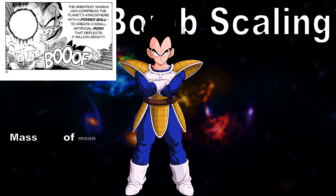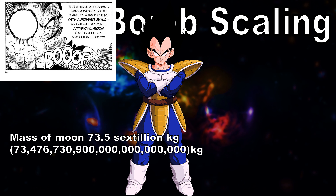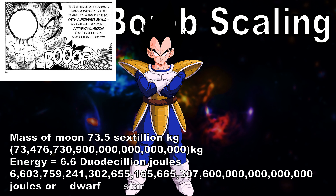When converted into energy, we get 6.6 duodecillion joules, which is already on its own dwarf star level, just for Saiyan Saga Vegeta. Now, if we compare the size of the power ball to Vegeta himself, we can get an approximate volume of 0.005 cubic meters, which is very small.